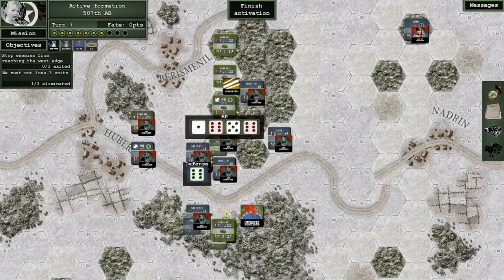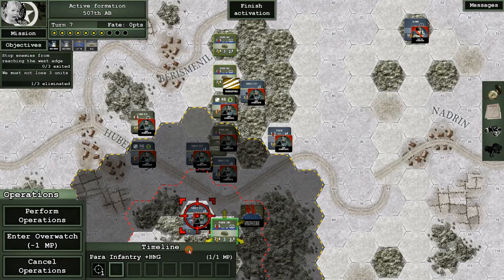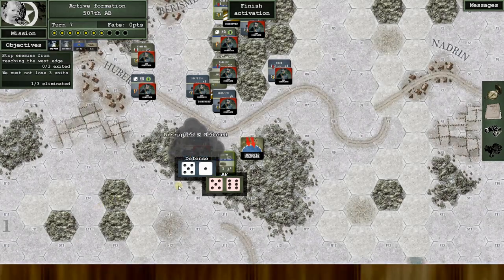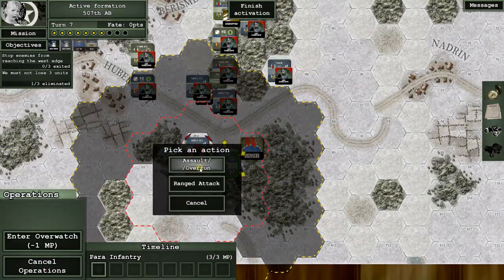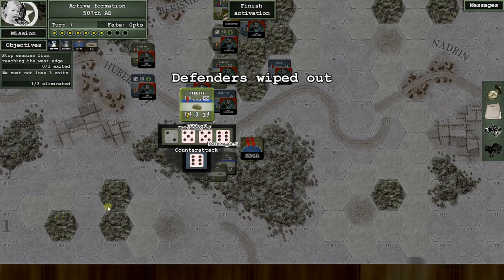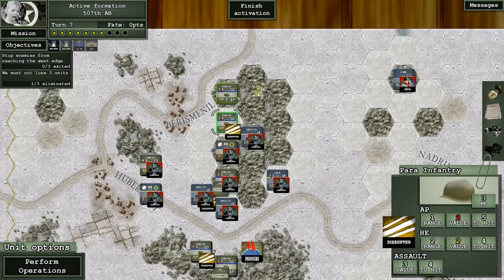Form operations — shoot there. Two hits and no defense — outstanding! Now this guy: perform operations — assault overrun. I don't know if that's smart or not, but we're going to find out. Oh yes it was smart! Oh yes it was smart — slick! That was slick, baby.